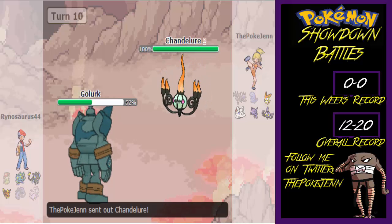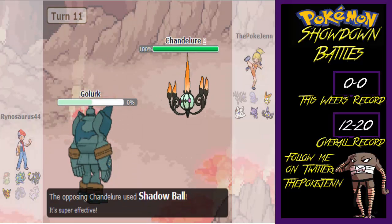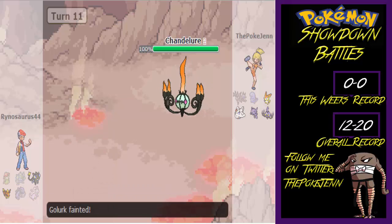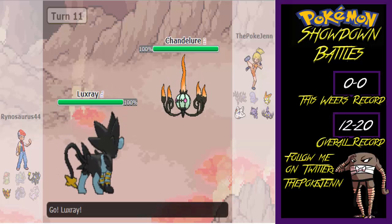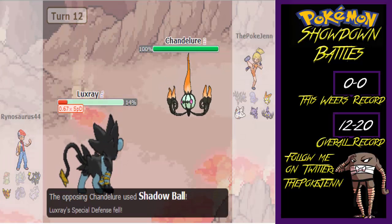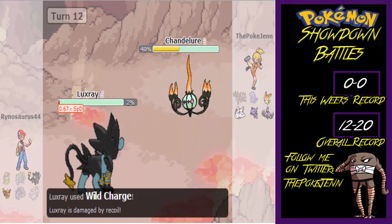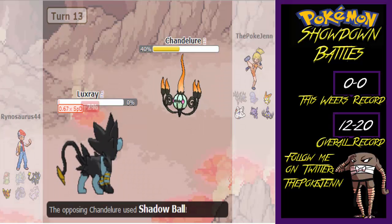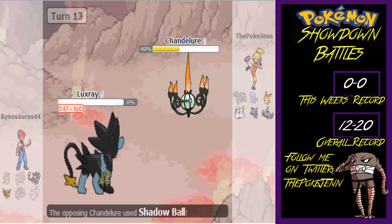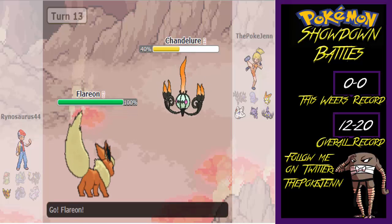I brought in Chandelure and used Shadow Ball — it was STAB with Choice Specs, so it was going to KO almost everything on the field. He then brings in Luxray and goes for Wild Charge. At least I got the Special Defense drop. Wild Charge ends up damaging himself with recoil, and I KO him next turn. He then brings in his last Pokemon, a Flareon, and I keep going for Shadow Ball.